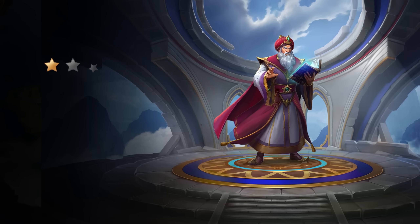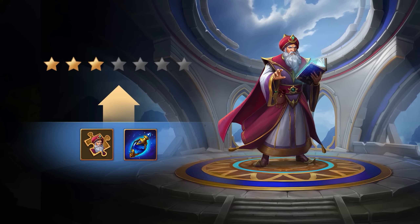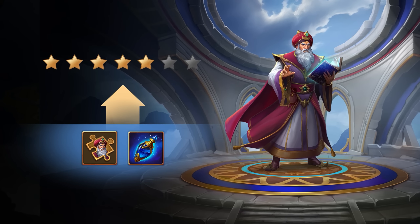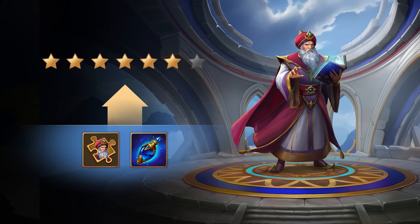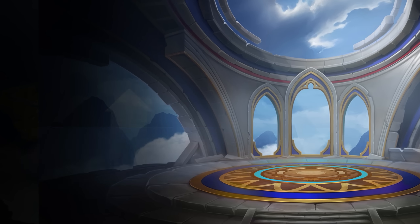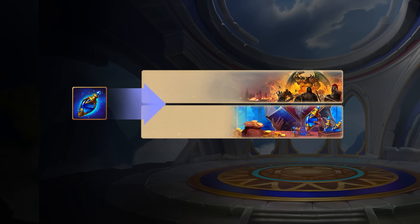It is now possible for captains to become even stronger. A captain's stats are determined by their star level, and this level can be raised using Captain Fragments, as well as Essence of the Immortals.